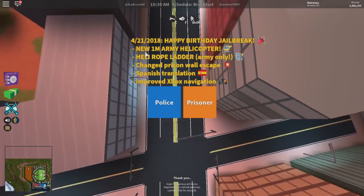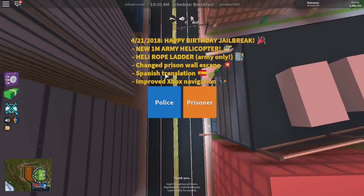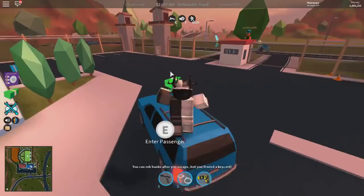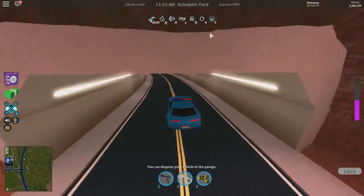So as you can see here: new 1 mil army helicopter, new heli rope ladder change, prison wall escape, Spanish translation, and improved Xbox navigation. I'm gonna hop onto the police team really quick because I don't want to be bothered by any police when trying to escape. I believe it's at the 1 mil shop, so I'm heading over there now.